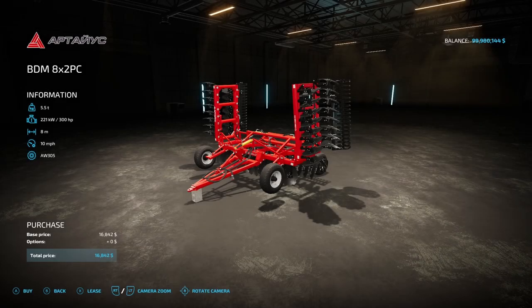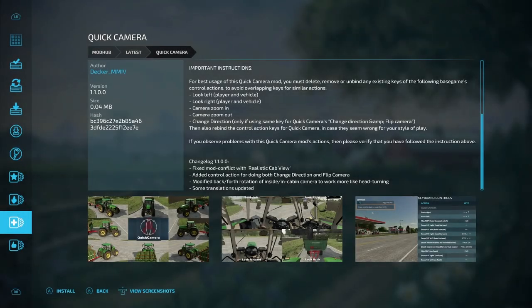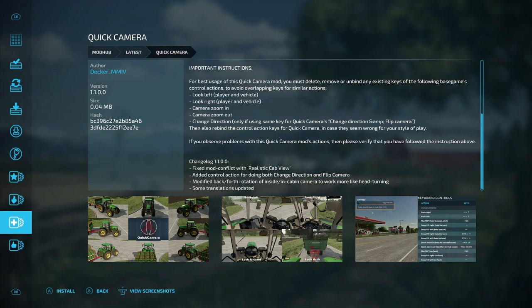The only PC only new mod today is the PDM8X2PC from M. Artemov. It's 5.5 tons, requires 300 horsepower, 8 working meters, 10 miles per hour operating speed, priced at $16,842. This is a disc harrow for shallow cultivation of your fields. The PC only update is for Quick Camera: fixes include a mod conflict with realistic cab view, added a control action for combined direction change and camera flip, modified back-forth rotation of inside in-cab camera to work more like head turning, and some translations updated.